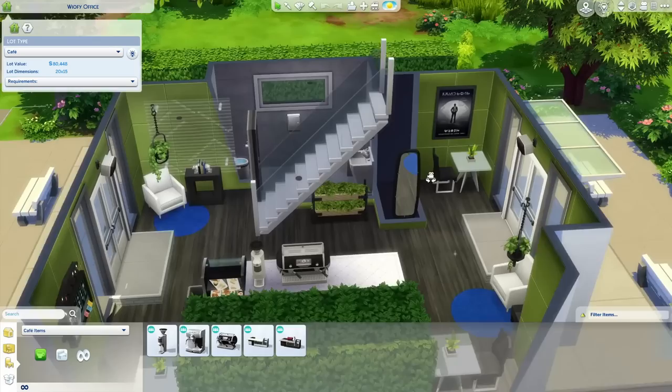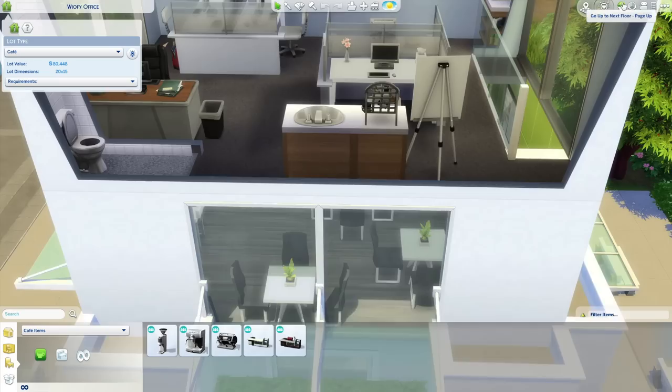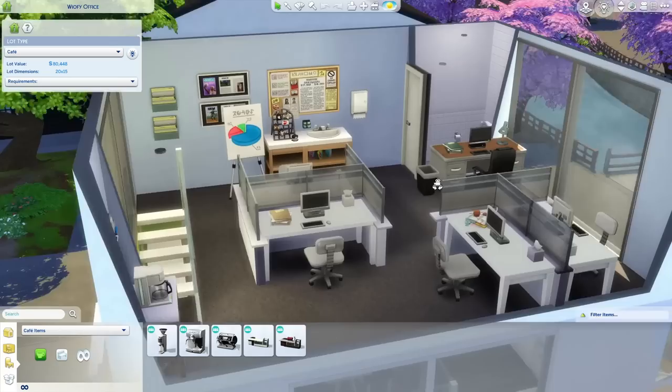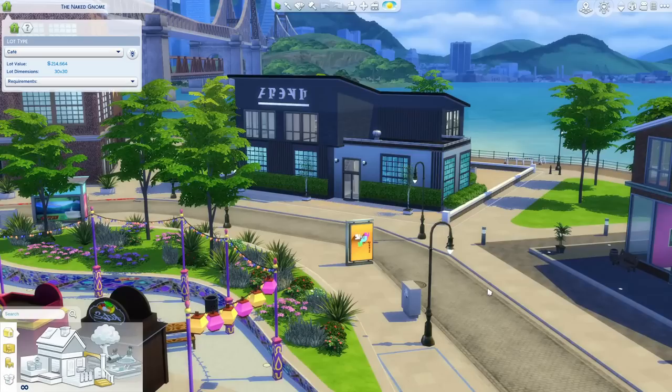I have three more lots to showcase that help you achieve this type of gameplay for the other freelancer careers as well. I was personally inspired by Cerobeam's office and created my own. Here in Mt. Komorebi, I created the WyoFi office which was designed with freelance writers in mind. Like the previous office, it features a cafe to grab a quick coffee and operates as a cafe lot type. The first two floors look very modern, but when you go to the top floor that's where your Sim will work on the newest article, blog post, and so forth at their desk. There's a tiny bathroom and not much space, but I think it gives that hard-working Japanese-influence atmosphere.